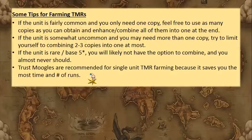In reality I probably used trust moogles on Setzer even though I was using two or three copies, because I really wanted that dual wield fast — probably not the best thing to do, but understandable. You have to use your judgment on that. I hope you found the slides and information useful — I just thought it was interesting to see the concrete numbers. Hope you enjoyed and I'll see you guys next time.